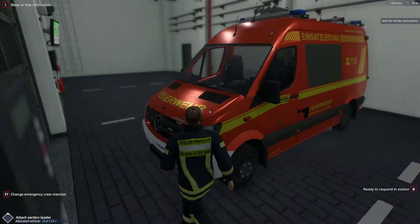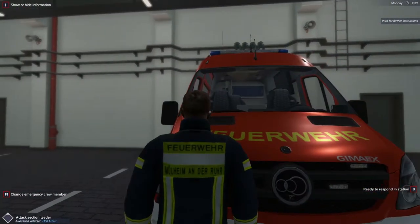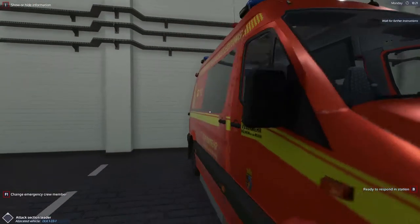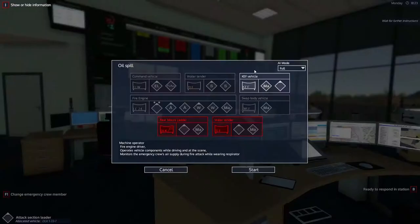Of course you can mount up front here. What I like is that you can look directly inside of it and watch all the way to the back. Let's just open the vehicle door — here you have two seats.